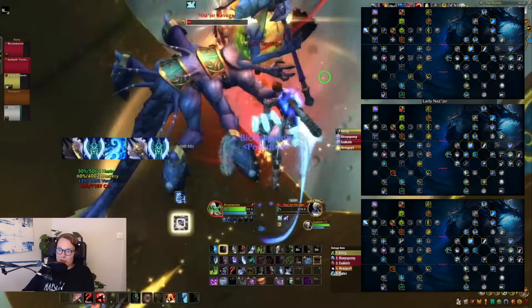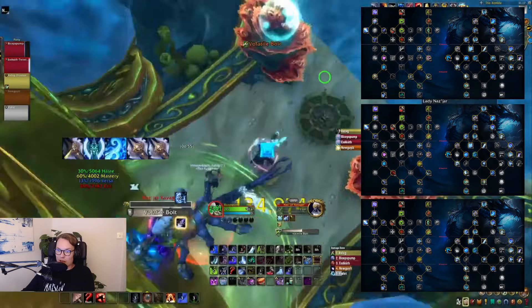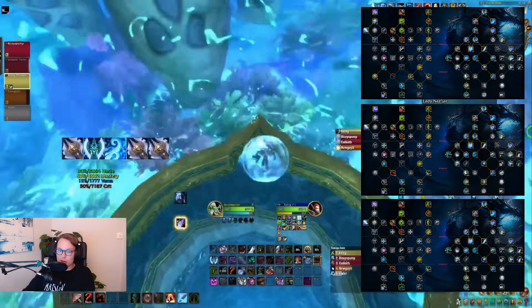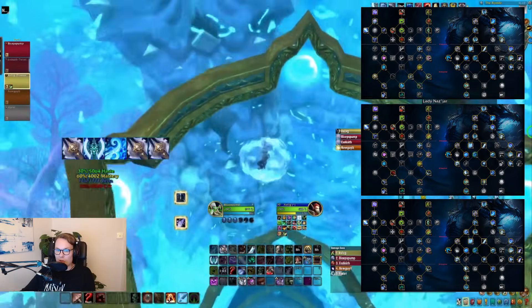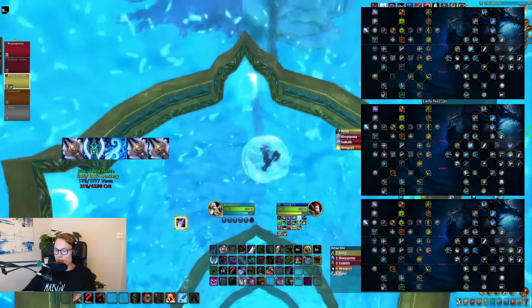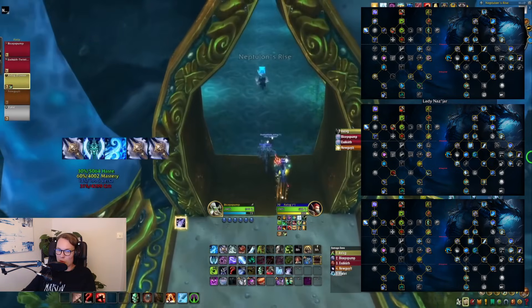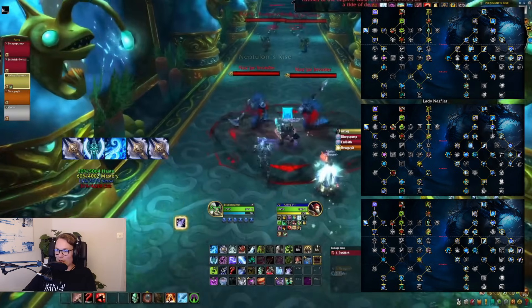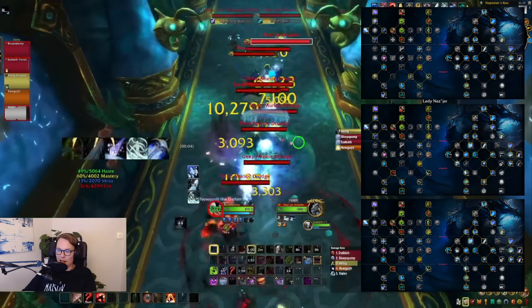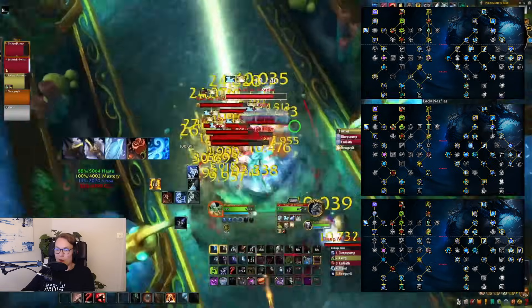I'm also running the defensive version of this build — I have Will of the Necropolis, which is obviously a DPS downgrade, but you do get significantly more tankiness, which I quite like. It's up to you: do you need to be more tanky, or do you feel like you need the defensive? We'll see how it ends up whether we go two-piece/two-piece or the new four-piece. I'm enjoying not having to deal with Frosting Fury, and you do a bit more single target damage, so it's nice for Tyrannical weeks.